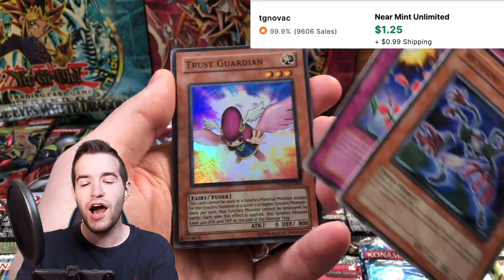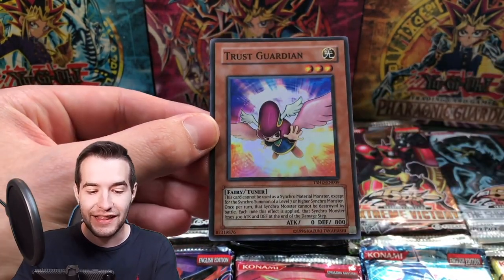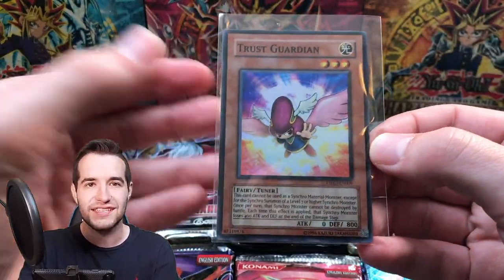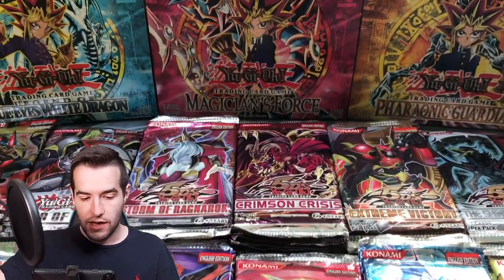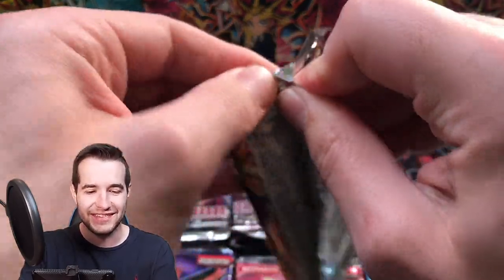We got the Archfiend Interceptor. The Ruxin Special right to the Trust Guardian — Super Rare. I've never seen this card in my life. That is an interesting card — I've never, ever seen this card. It's always nice to see something you've never seen before. Super Rare from The Shining Darkness — our second one. We got GNX Undyne. So we are now two for seven — it's not too bad, but we just got Super Rare, so we're hoping for something like a Tour Guide Secret Rare to change that.